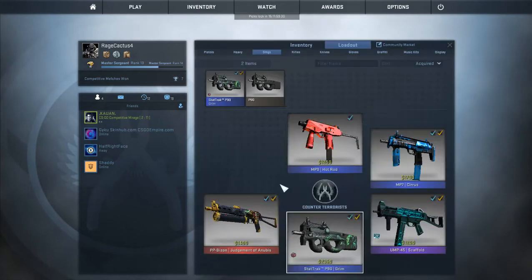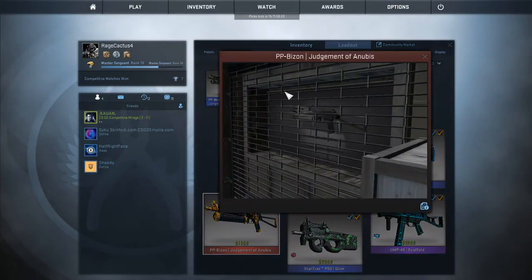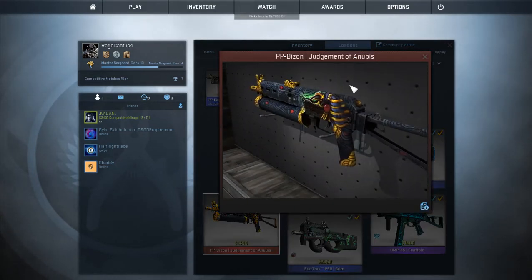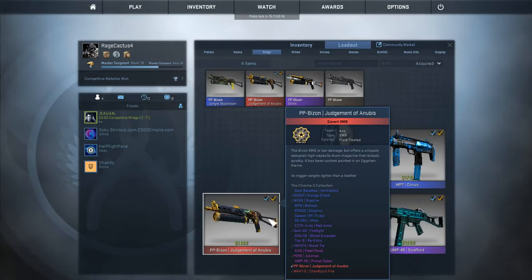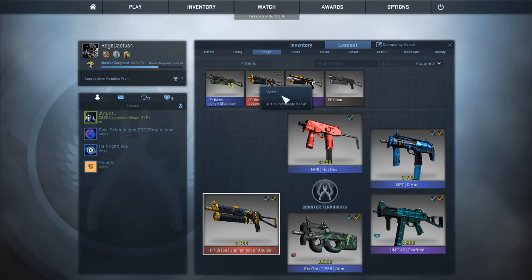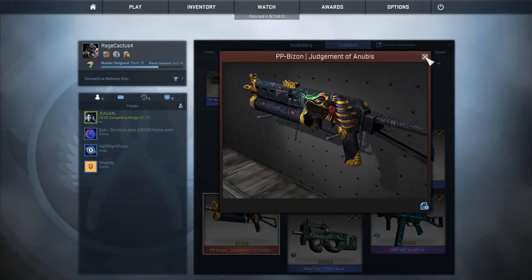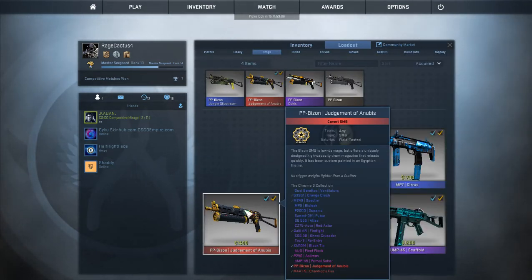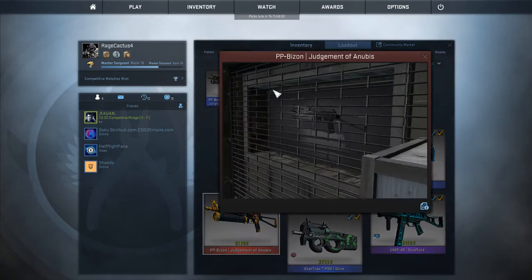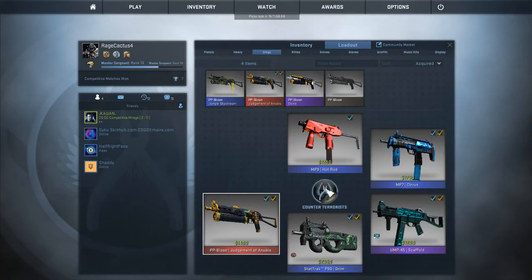For the PP-Bizon we have some cool ones — I really like the Judgment of Anubis. I like buying the PP-Bizon because its fire rate is just crazy. I like it on eco rounds or something like that — I think the P90 feels like it has a way better fire rate but the Bizon is still great.